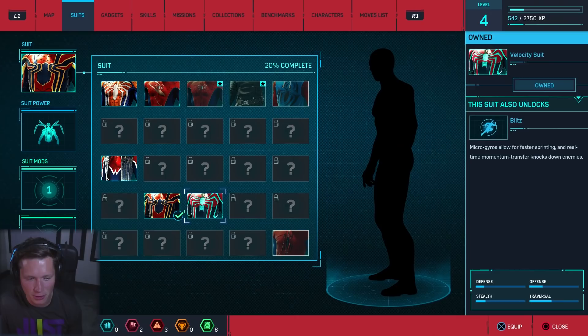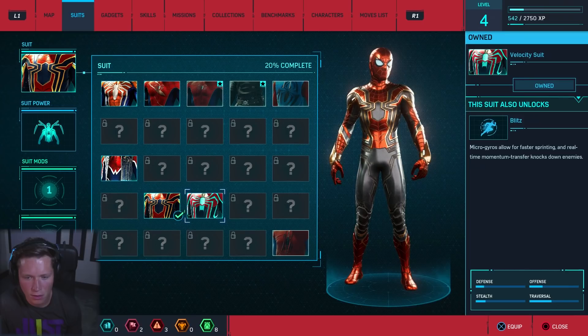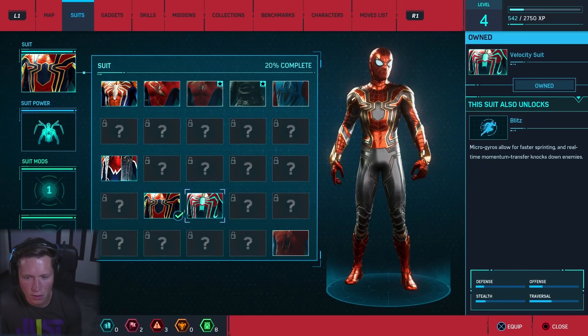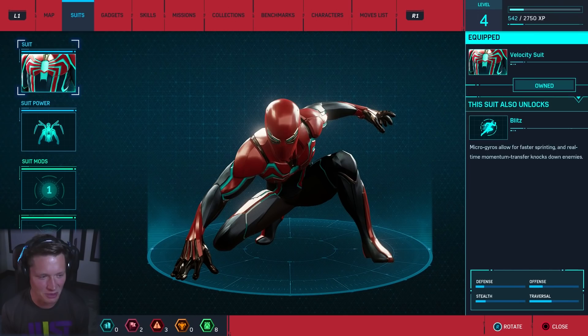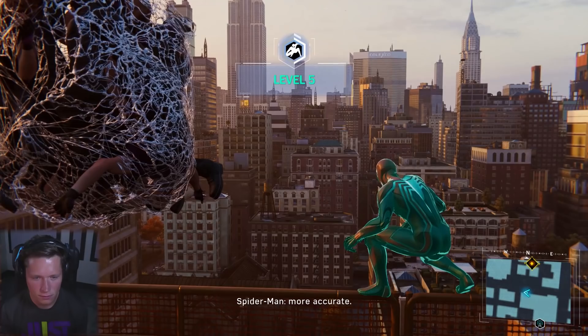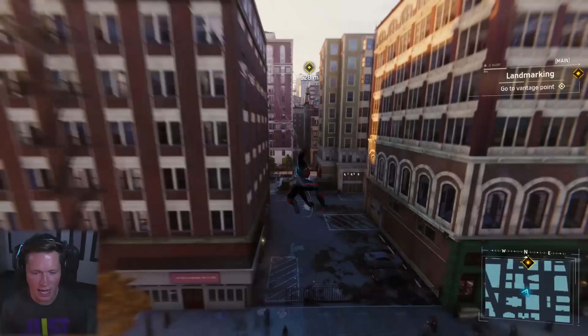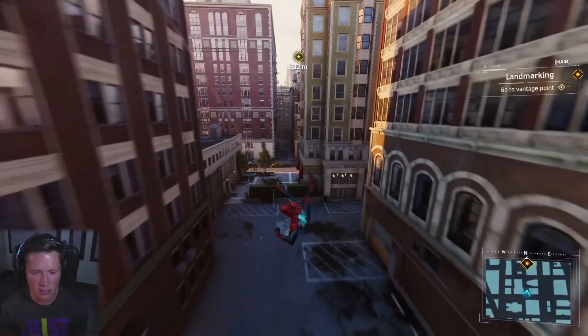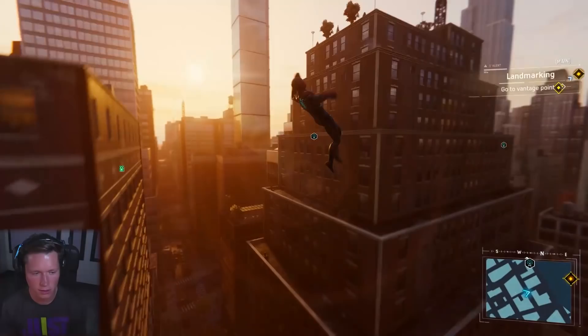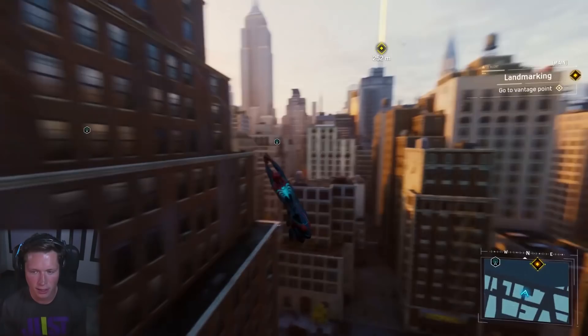I kind of like the original suit but we can mix it up. We've got our torn suit, classic suit, noir suit — I'm going with this one: the velocity suit. That looks pretty sick. I like how quickly you can change. If I'm going to find all of Fisk's construction sites, I should recalibrate my mapping software using depth-mapped post-process photos of popular landmarks. We've got to be switching up suits every couple episodes — I didn't realize there were going to be this many, to be honest.